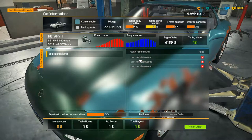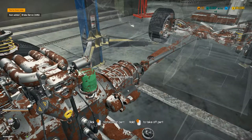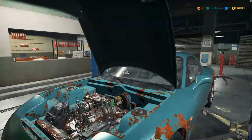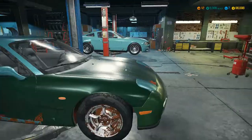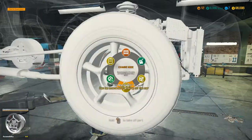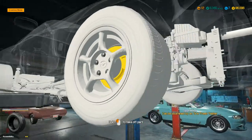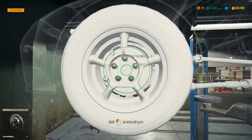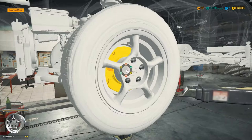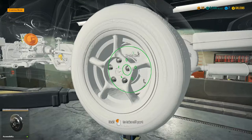This one just has some basic brake problems. I can't even be bothered sending it to the test path for this — it's just quicker to have a look at them and go around. Let's see. That's fine. That's fine. That's fine. So it must be the back brakes then. Must be it. Or it's the ABS, if this one has it.